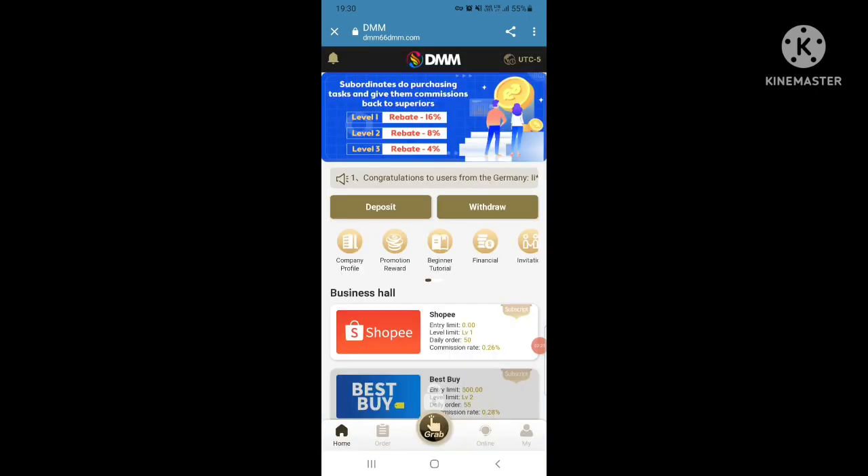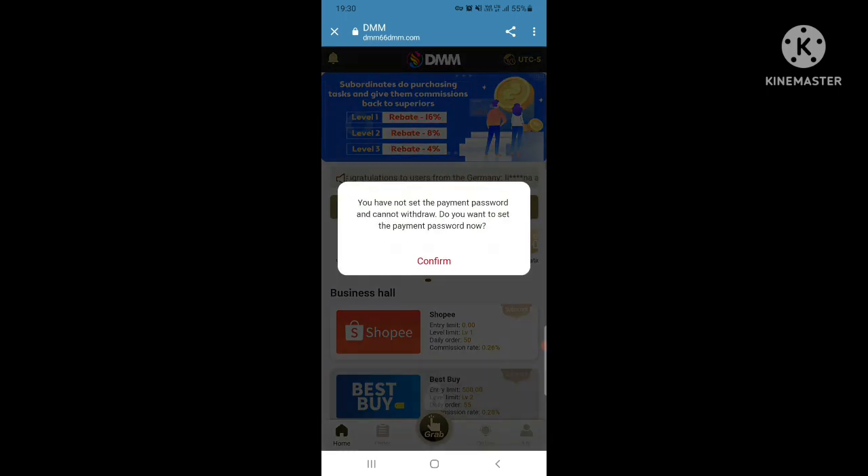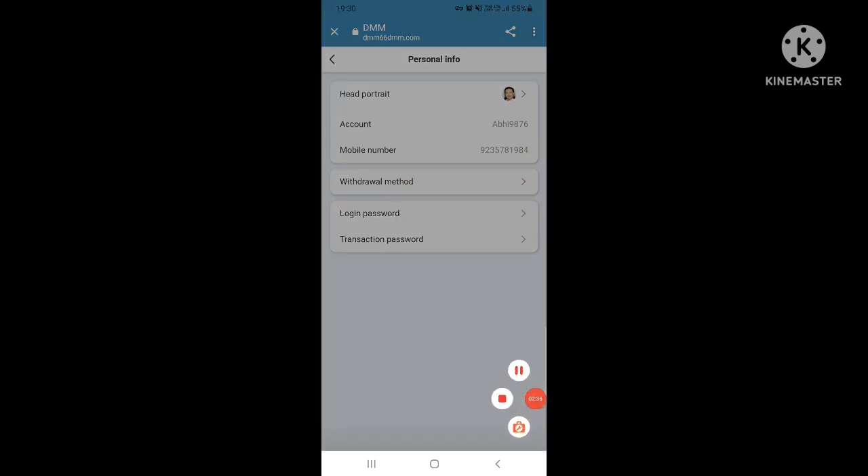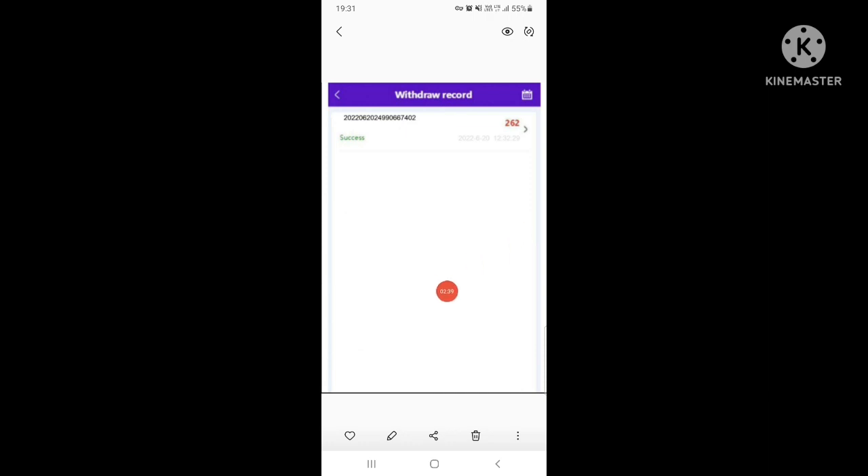Now we are going to the withdrawal option. Here you can enter your account number, mobile number, and withdrawal method. You can also view the withdrawal record — this is a withdrawal record showing order history.